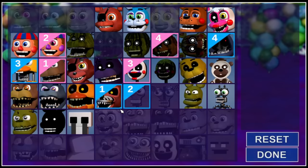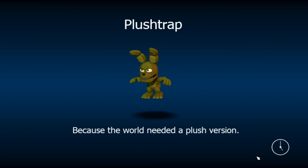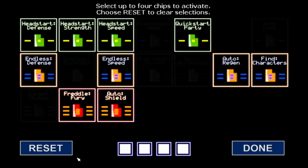Reluctantly swapping Endo 01 for a significantly weaker character with similar abilities, Crying Child, we continued to what would be our second to last major roadblock, Porkpatch. Porkpatch is the key holder, currently standing between us and the final boss, Security.